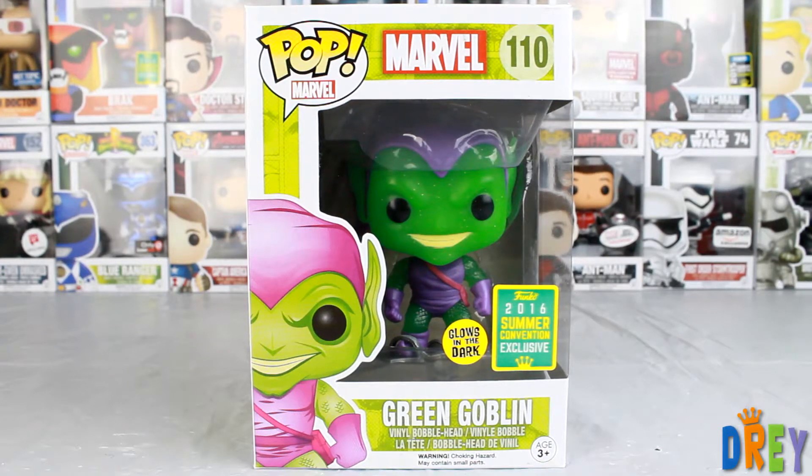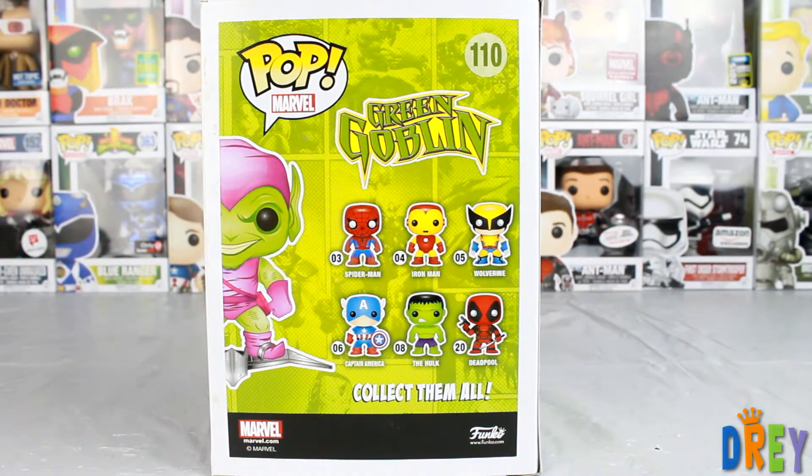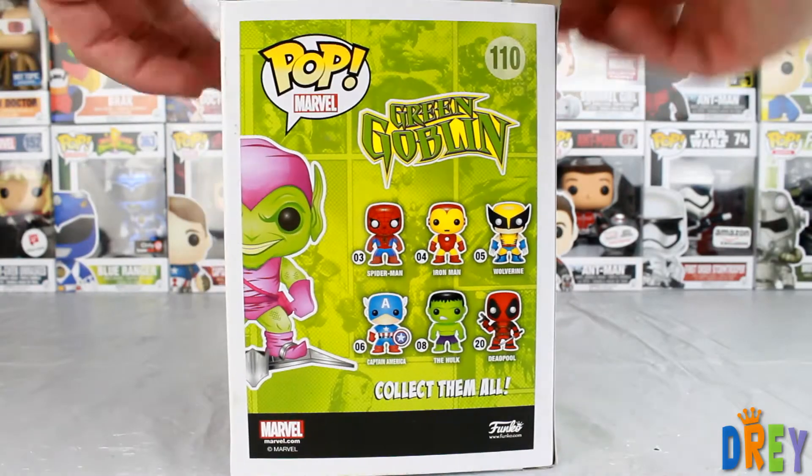What's happening guys, I have here the 2016 Summer Convention exclusive Green Goblin — glow in the dark, glittery, all that nonsense. It was sold out almost everywhere; had to resort to an Australian online store, shipped to a friend who did the order, and then shipped to me. And here it is, finally.